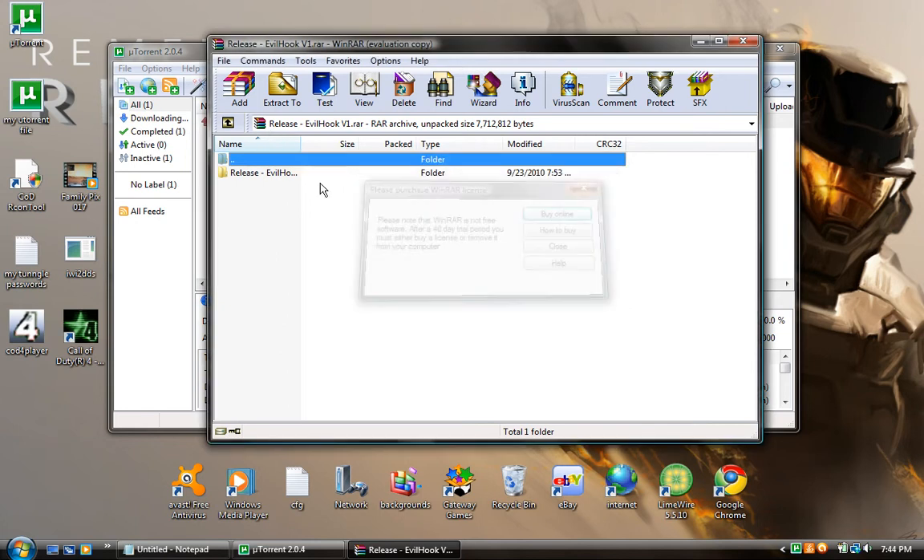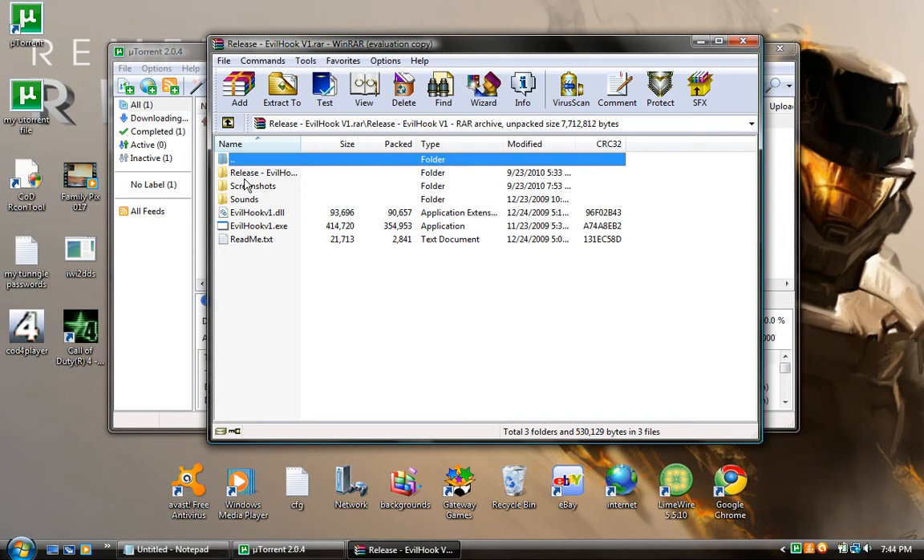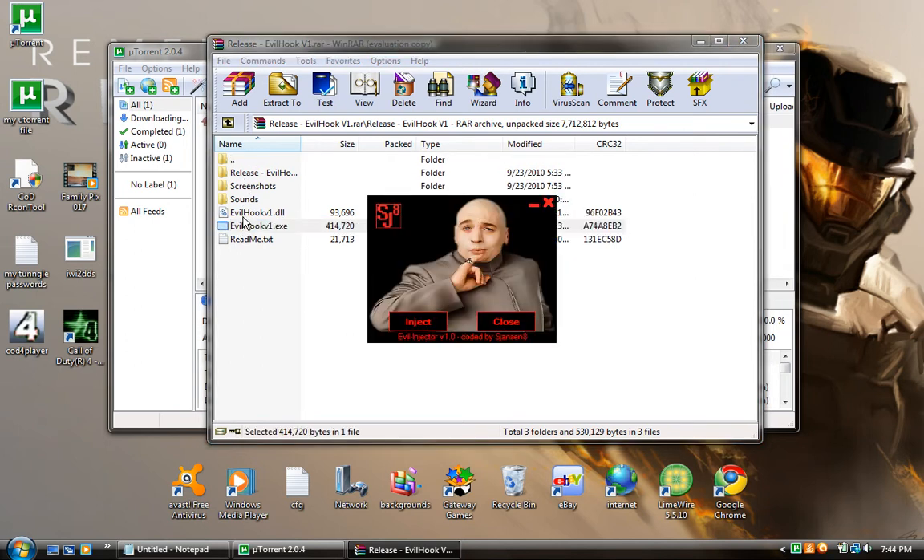As you can see, the torrent will open, so you're going to hit the folder and you're going to click the evil hook. This is for Call of Duty 4 hack.